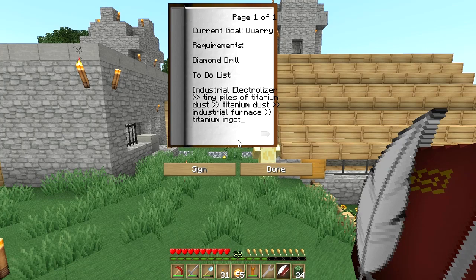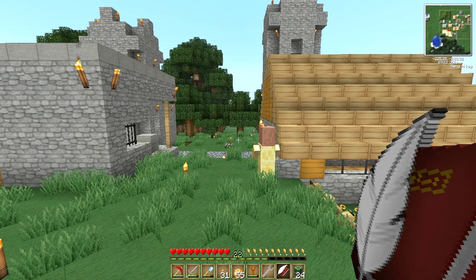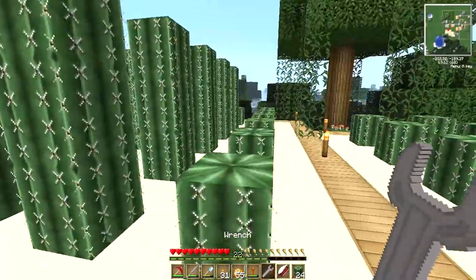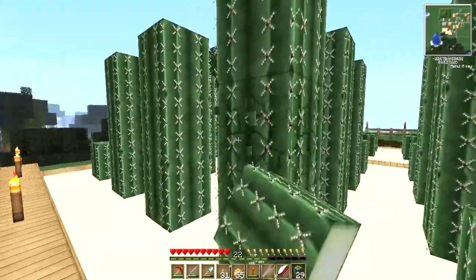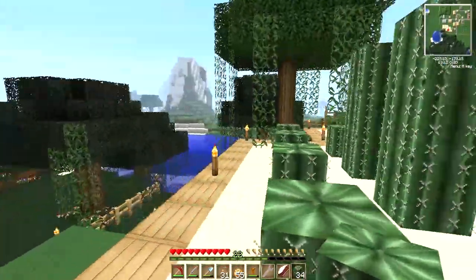In the log book our current goal is to make a quarry. The only thing we do not have in the cyber labs to make the quarry is a diamond drill, and to make that diamond drill we need titanium ingots. To get the titanium ingots we need to make an industrial electrolyzer — that's what we're doing today. That gives us tiny piles of titanium which we turn into piles of titanium dust, then smelt in an industrial furnace to get titanium ingots. Once you get organized and have your goals set, it all makes a lot more sense.